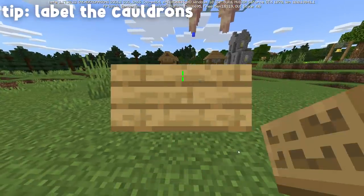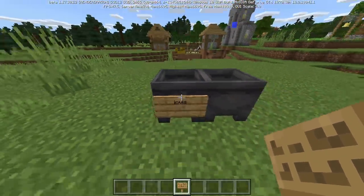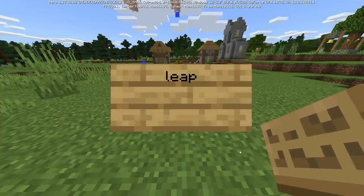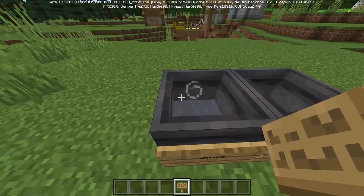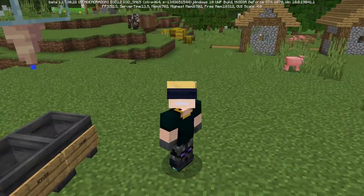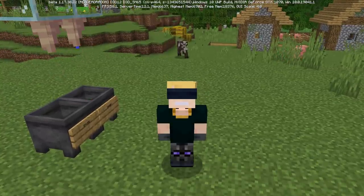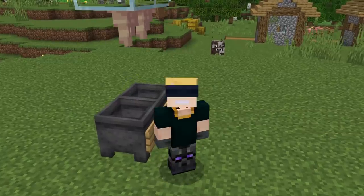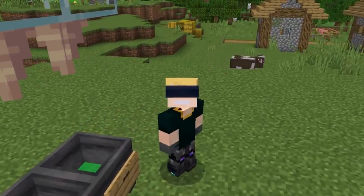This next part is totally optional but highly recommended: grab a sign, crouch, place it on the cauldron, and type whatever potion you have inside. So this is an invisibility cauldron that will fill up with invisibility potion, and this one is leaping — now I know which is which. If you play Bedrock and use potions at all, this thing is absolutely busted and you need to set it up right now. It's free potions — let it run, stock up, because in the future it's going to be gone.